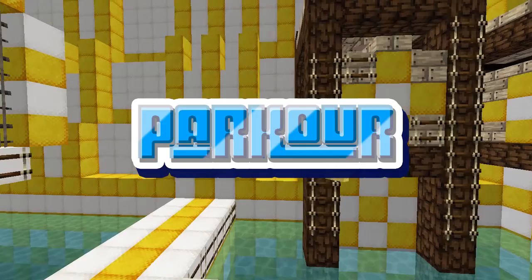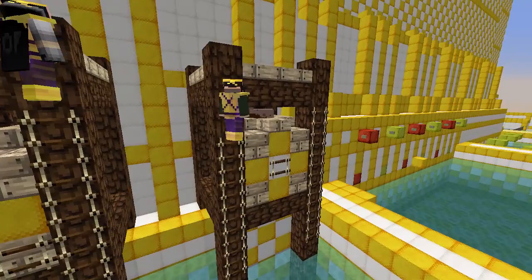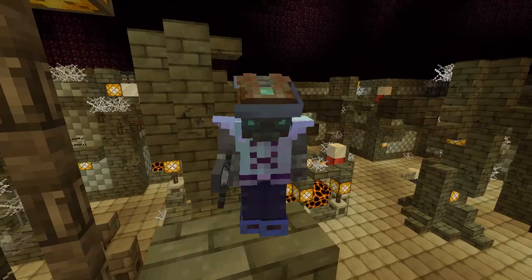Parkour games are based almost entirely on the player's ability to fluently move their character through the world of Minecraft. In Sprint, the teams compete head-to-head on mirrored courses to see which team can reach the finish line first. Other examples of parkour games are Picture Panic, Python's Crypt, Bathtime, and Lunchtime.